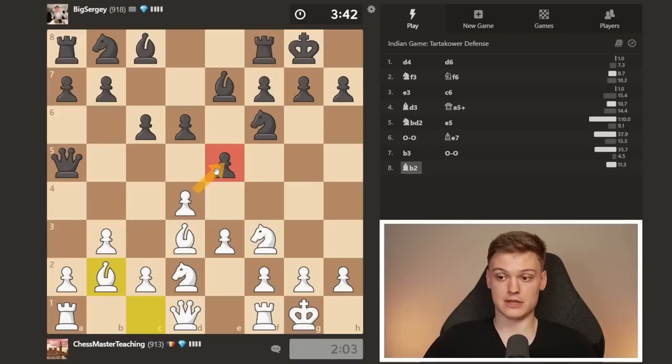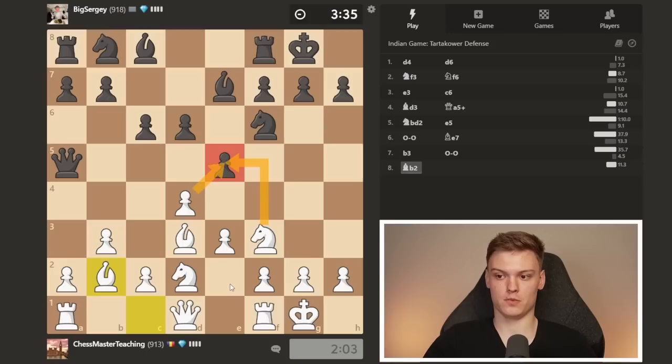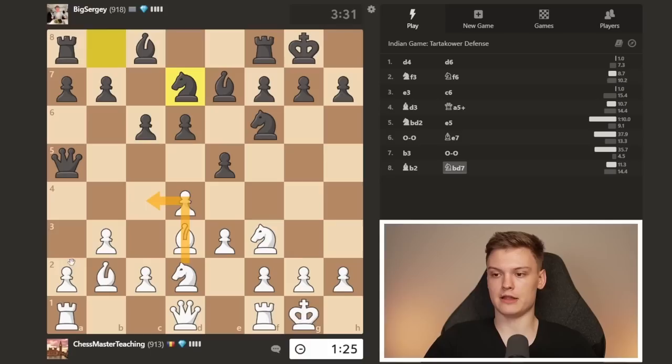Now we're also creating a threat — d5, knight takes. You want to really get into the habit of looking for undefended pieces. He plays knight d7. This is becoming interesting because it's actually the first sort of important moment of the game — the opening phase has kind of ended and it is time to find a plan. As I mentioned in the first game, it is usually about playing knight e5 — which is not a possibility here — or using a move like e4.